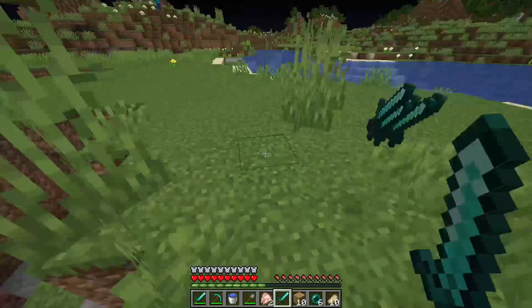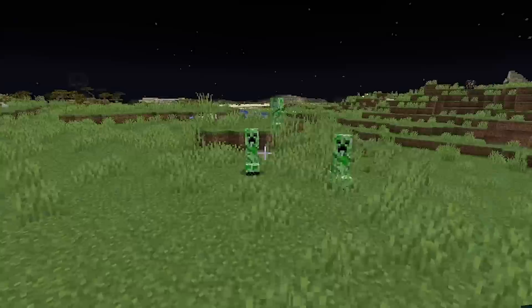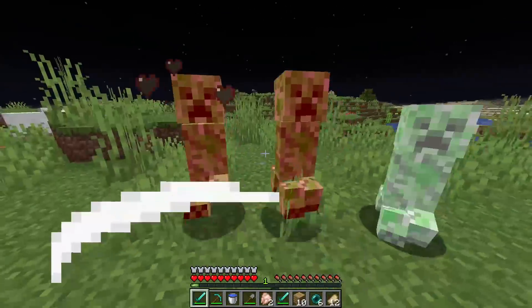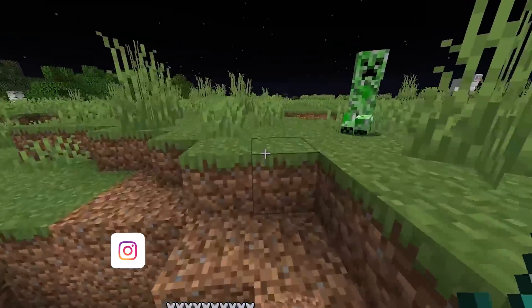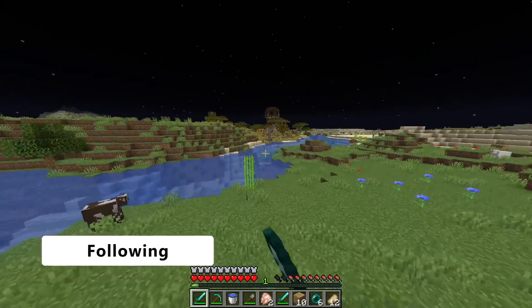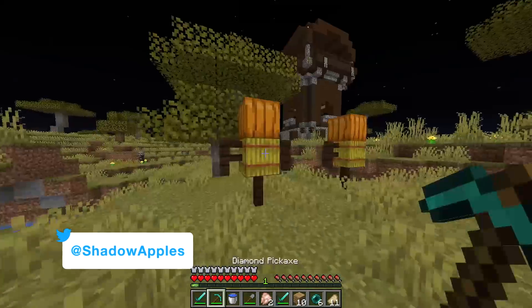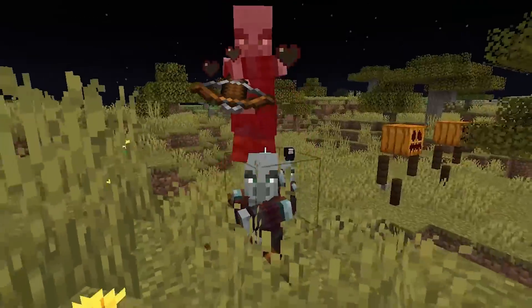I spotted a pillager outpost. We could get XP bottles from the chests over here. I'll steal their wheat and make some bread. Stop shooting at me — your bread is mine and so is your life. They're all coming out. I thought if I came at night they'd be asleep, so I could do a bit of burglary. I find an XP bottle, carrots, and more wheat. Using my water bucket to escape this building and go.